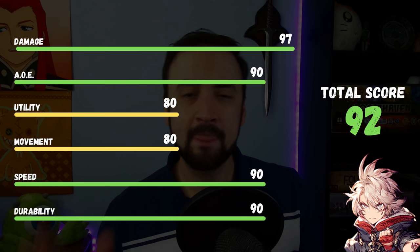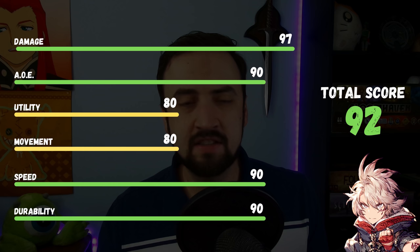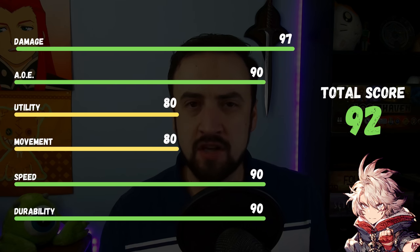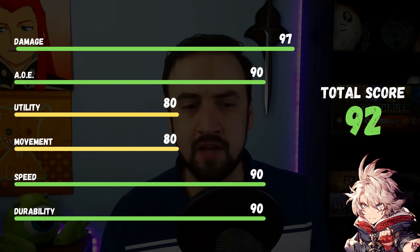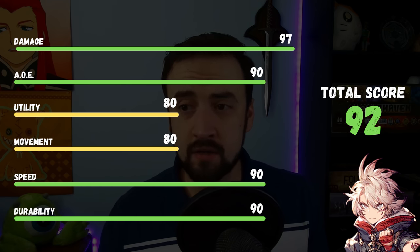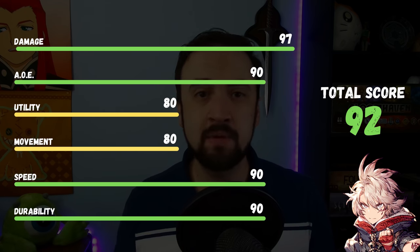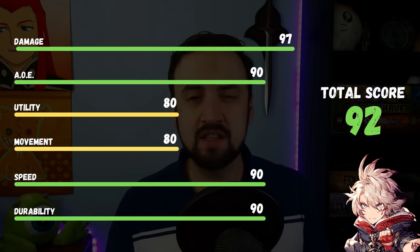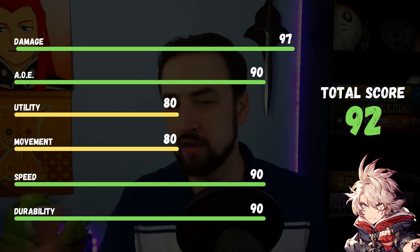Utility: his score goes down a little here — I'll give him an 80. He can take care of himself with that shield, and his TMR provides some nice utility. You could run him as Kotodama Wielder for more magic-based buffs, but I prefer Red Mage for Jamming Thrust. He will use Cura sometimes if the map is longer and he's out of DPS range, but he'll always prefer damage over healing. Mostly he's a DPS unit.